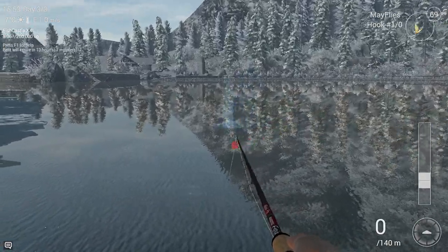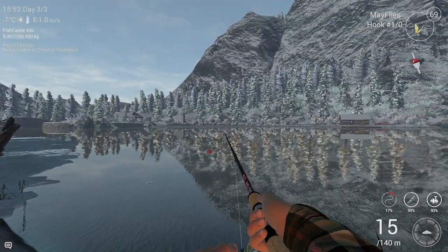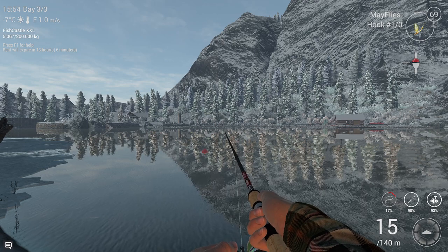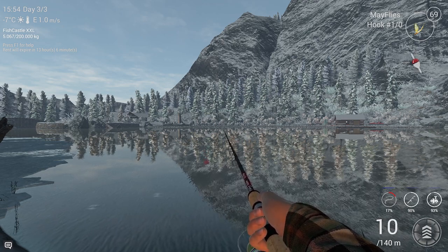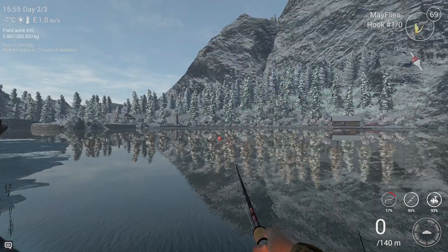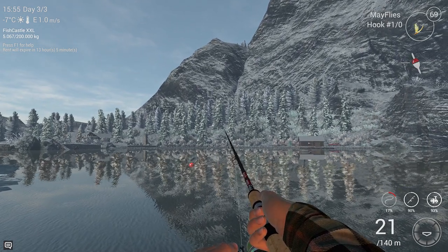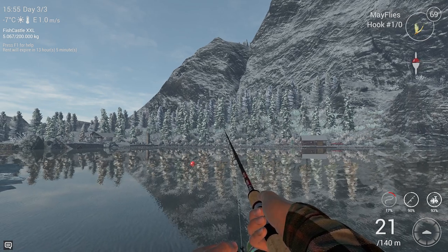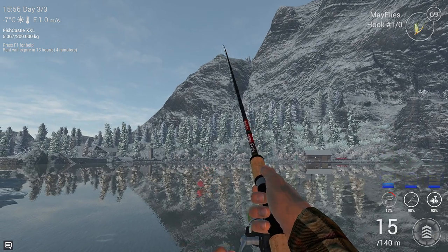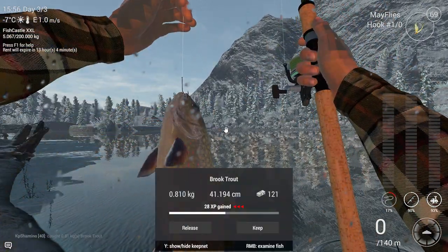Go a little bit to the left and throw into this area around 20 meters — that's where you'll find the whitefish. The activity is really high normally. Let's check: the area is totally full with whitefish activity. Hoping this first bite is a whitefish — but it's a very small one... and it's a brook trout. Okay, let's try again.